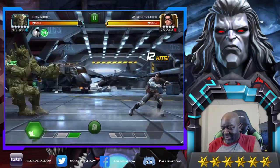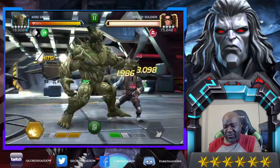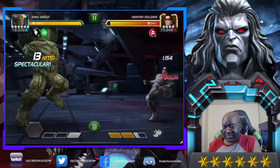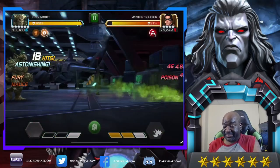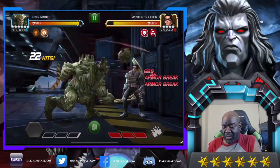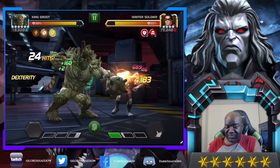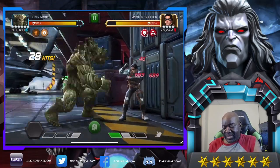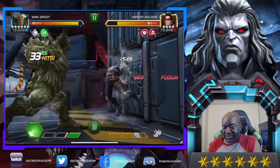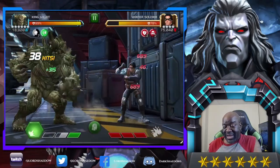Look at that — I think the other one was 147, and now we're at 315. That's nice. Let's put some armor breaks on him. That is just some nasty damage. I definitely want King Groot at sig 200.